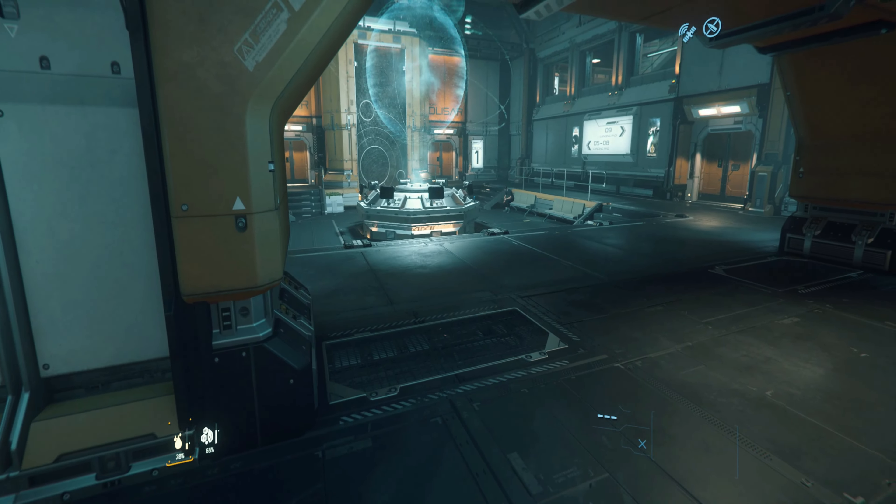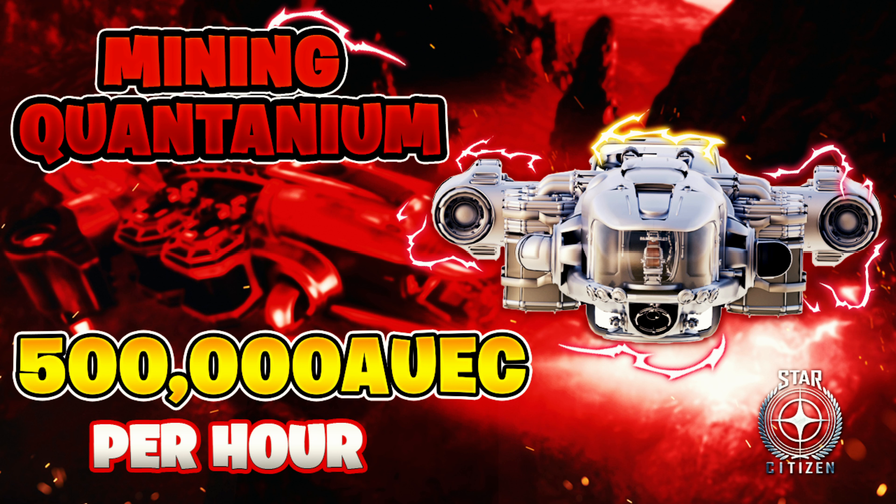Ideally we want to be achieving around this amount within an hour of gameplay, but RNG is RNG and you really cannot trust gem clusters to spawn when you want them to — so it might take longer or less. Now you know how to start your mining career in the Grey Cat ROC. You can use the ROC to earn 2.2 million AUEC to purchase the Prospector, the next ship in the mining progression tree. Be sure to watch my next video to learn everything about the Prospector and how to mine efficiently with it.